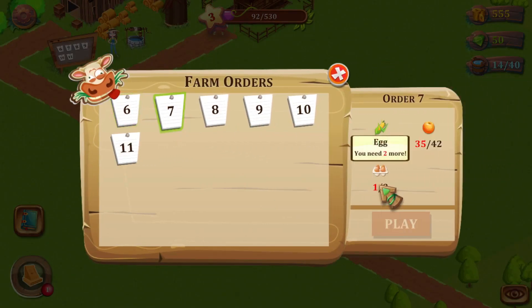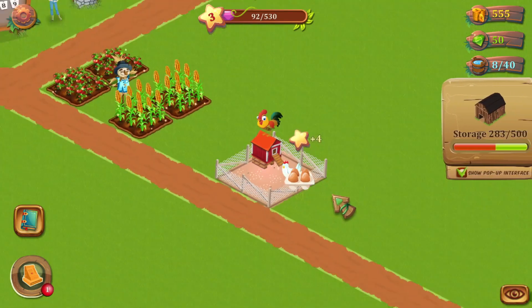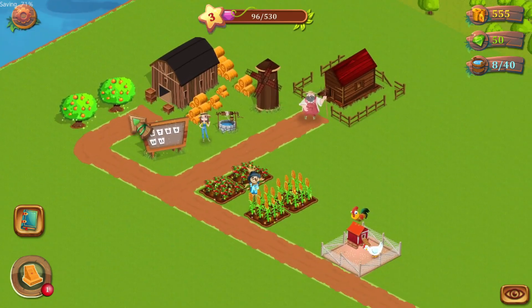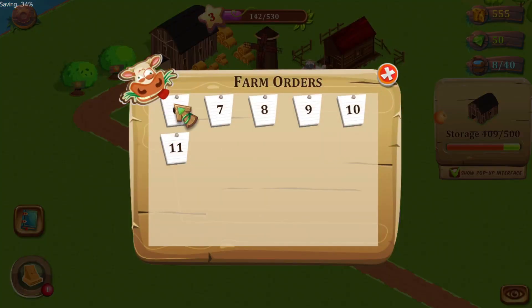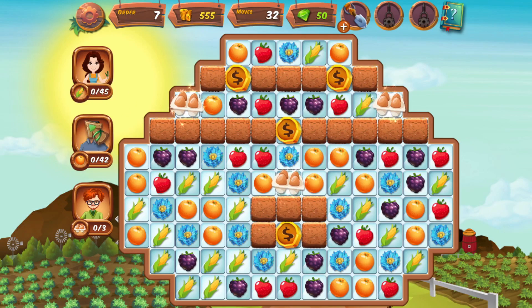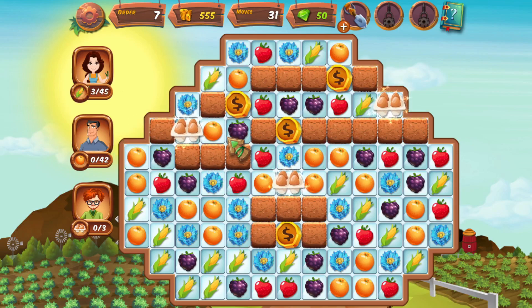I'm going to harvest all of this and I should be able to do the next order. This order requires some eggs, but I need three eggs, so we'll have to feed the chicken one more time and water the crops again. Pick up my second egg and feed my chicken a third time. This is where it gets kind of a little bit repetitive. Now my third egg is ready — pick that up and I'll harvest everything. Now I'm ready to do this order. I need 45 corn, 42 oranges, but just three eggs.